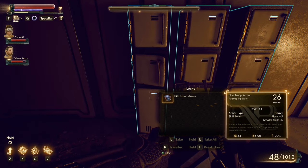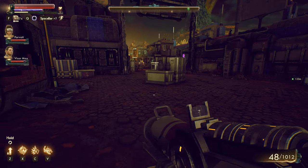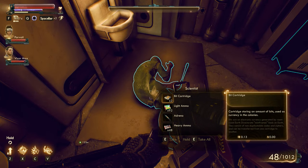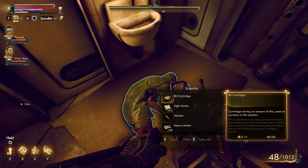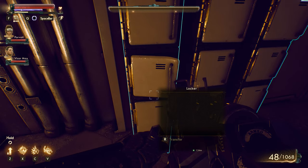Probably shouldn't be using — oh, Elite Troop Armor, 26 armor. Level 11 though, so it's pretty low level. I'd need a lot of money to level that thing up to be on par with what we have right now. Dead body over here — scientist. There's a Stun Baton Ultra, but it's not a science weapon. Similar to the one we had just a moment ago that I just unequipped.